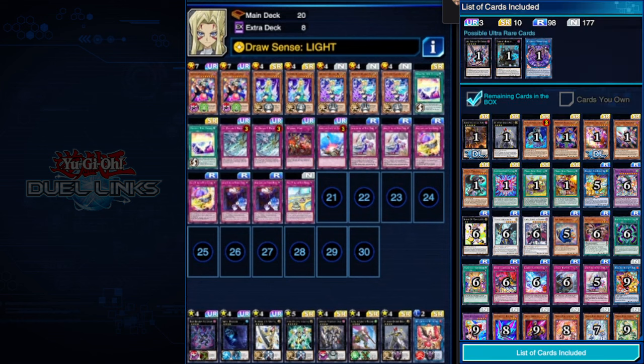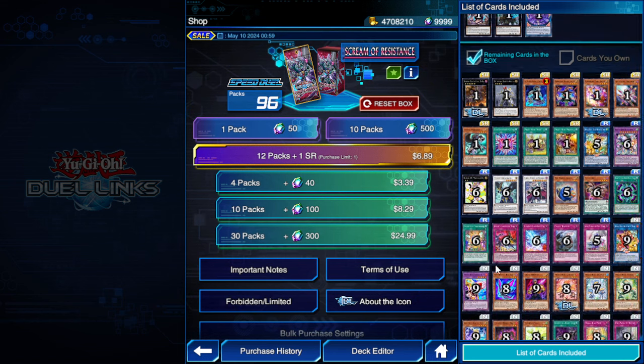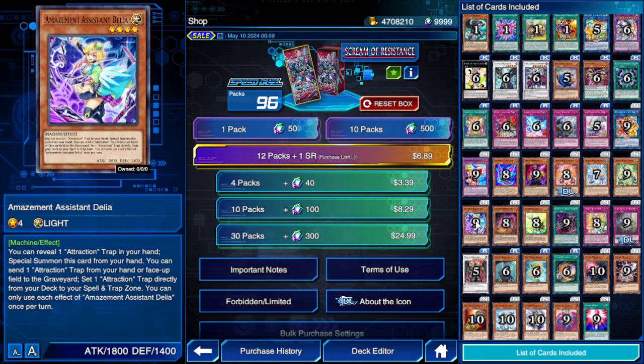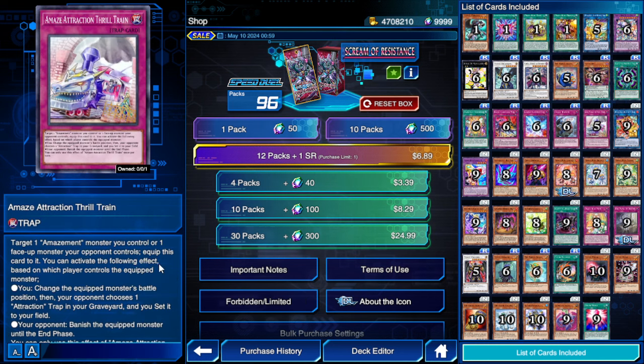In the new box, they got a free-to-play extender — a normal monster called Amazement Assistant Delta. You reveal an Amazement attraction trap in your hand, special summon it, and then you can send an attraction trap from your hand or face-up on the field to the grave. You can also send an attraction trap directly from your deck to your spell and trap zone. You use the effect of Amazement Assistant Delta once per turn. Pretty good — free special summon and extender.